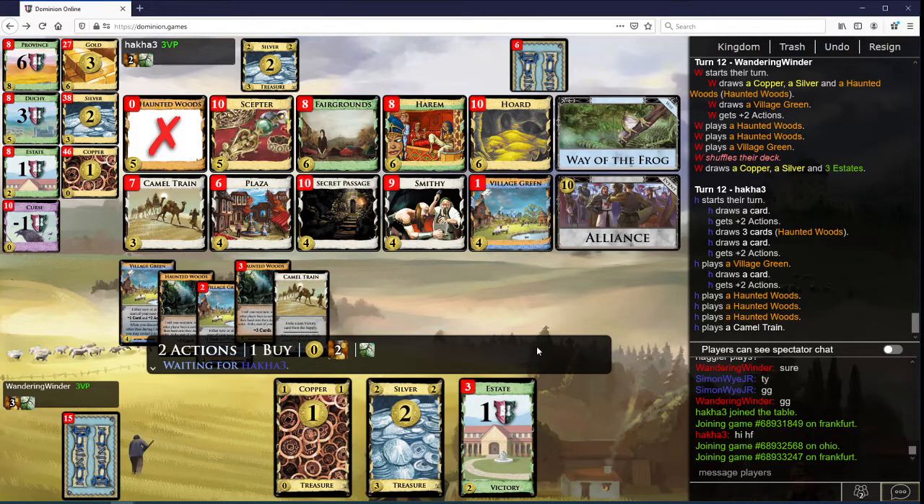I should be behind — you have a couple extra woods. The Camel Trains are probably a net positive. I have more than seven stop cards if you count woods as stop cards. I think I have six more coppers and a Camel Train, basically. And then some villages and a Smithy, two woods, a Plaza, some villages and a Smithy.